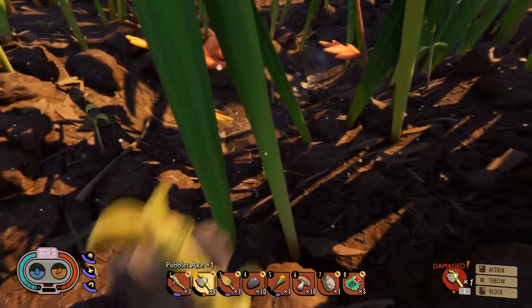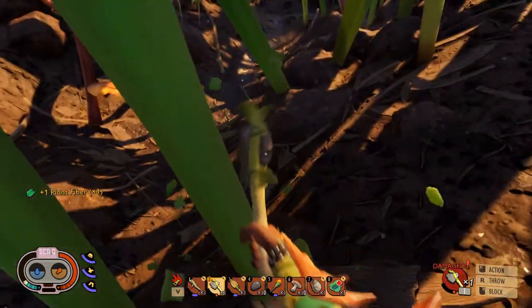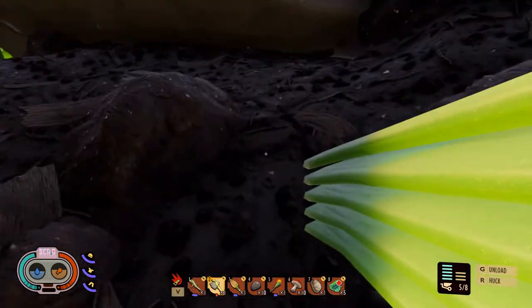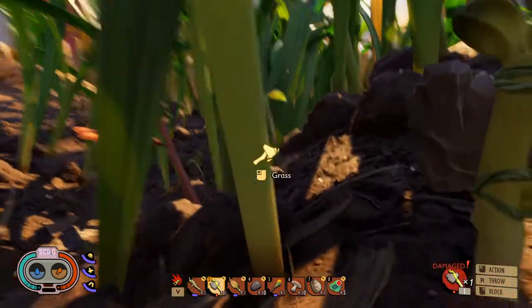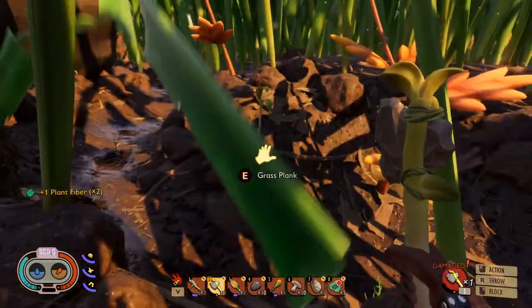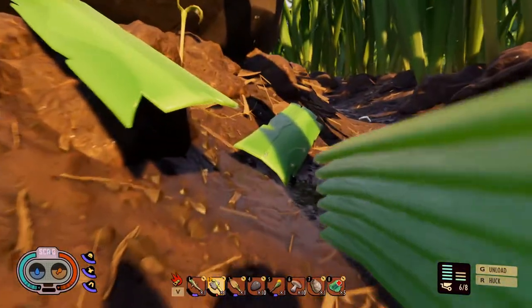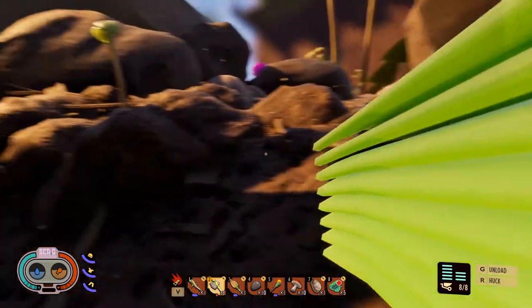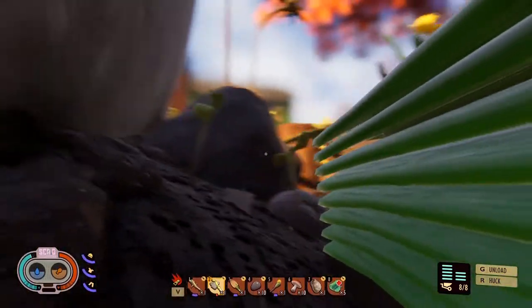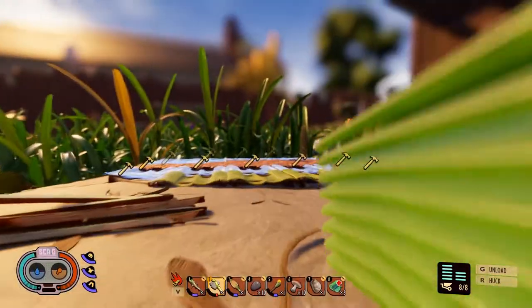We have grass right here. Now of course I can carry more, so let's just drop those there. Need to repair my axe - I'll get a new one. That was a lot of grass - eight grass, I think. Yeah it was. Nice.